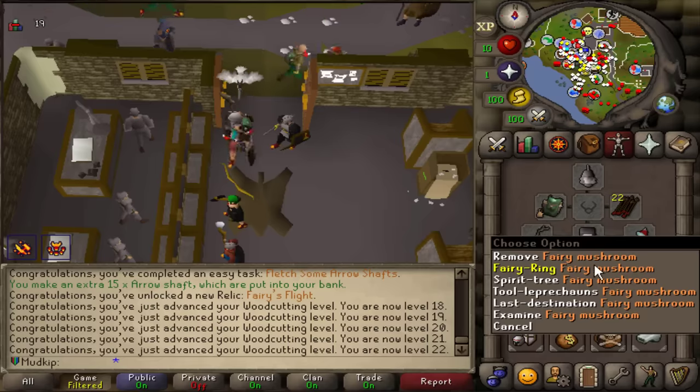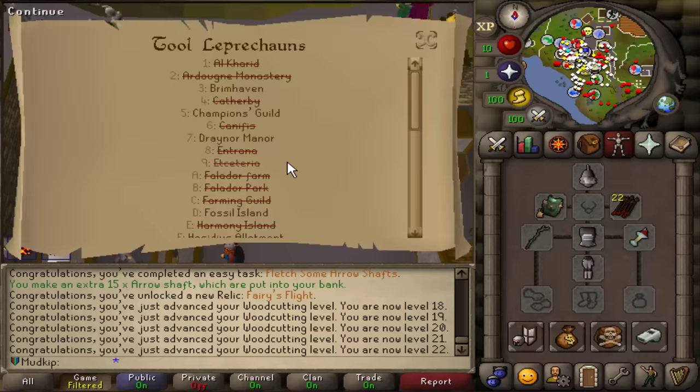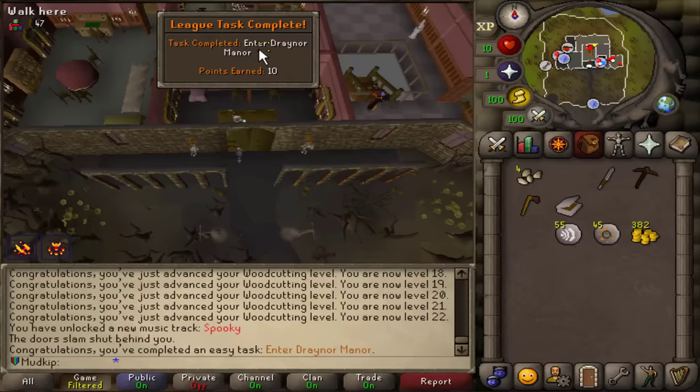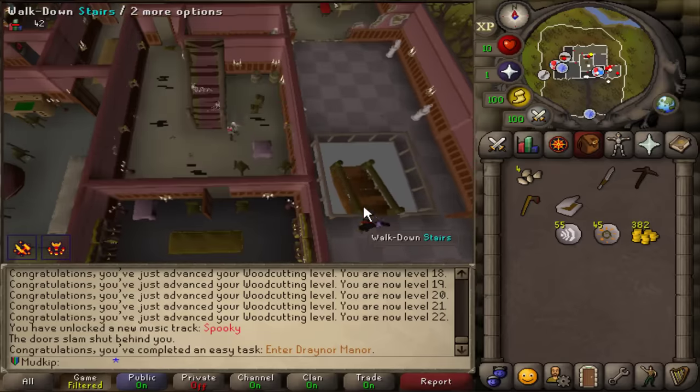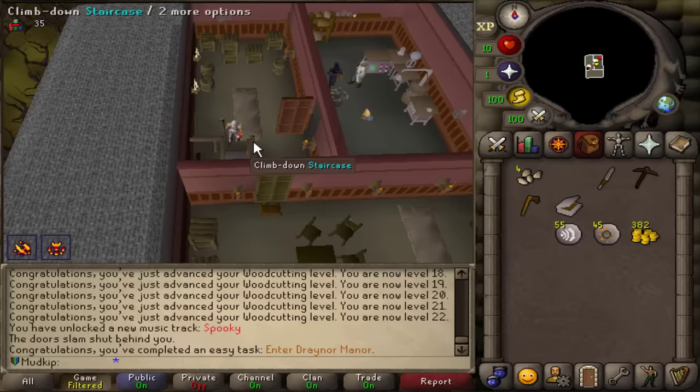Let's see what this interface looks like — if I right-click, we get Fairy Ring, Spirit Tree, or Tool Leprechauns. There are so many options in here! I'm going to go to Draynor Manor — there's 'Enter Draynor Manor.' This thing is going to be super useful early on. Although after a few more Relic tiers when the account's more progressed, I probably won't be using this item as much.